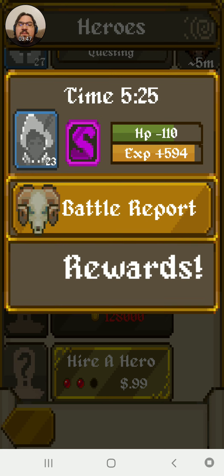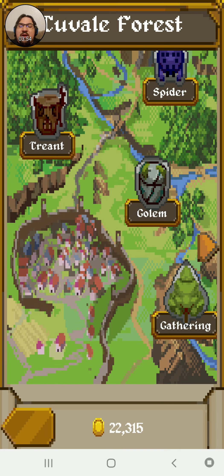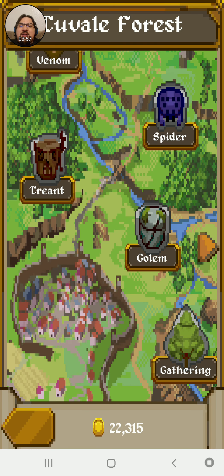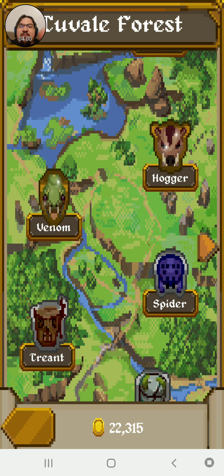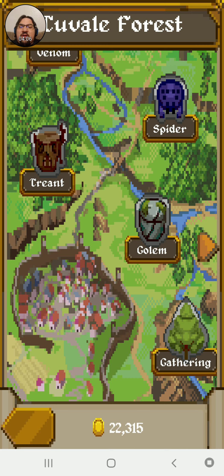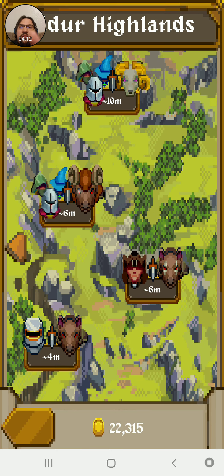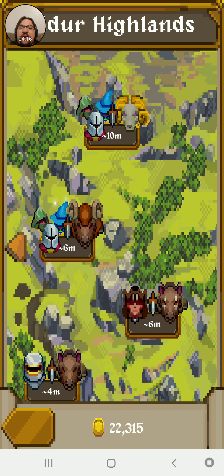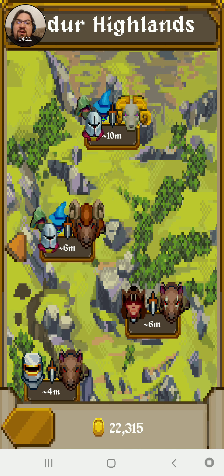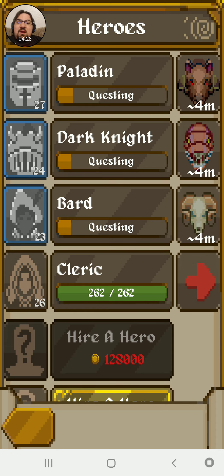There are three different areas — I don't know whether to call it world or land. This is the beginning area and each person you have to be a certain level to get to. Every 10 levels you're able to go to a new area. So you start here, then you move here. Then when you hit level 20 you can get to this area. I've been to the level 30 area before, but I don't have it unlocked for any of my characters because I prestiged all of them — all of them — except for this cleric. He hasn't been prestiged yet.